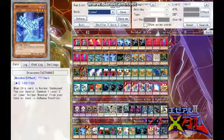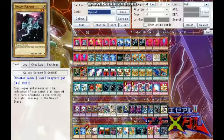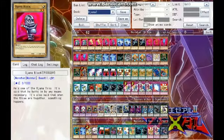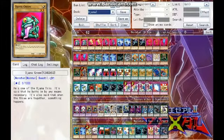Then we have two Draconet. When it's normal summoned, you special summon a level 2 or lower normal monster from your hand or deck in defense position. So you can go right ahead and search out your tuner Galaxy Serpent, bring out B-Tron, or obviously get out your Ojamas right away.